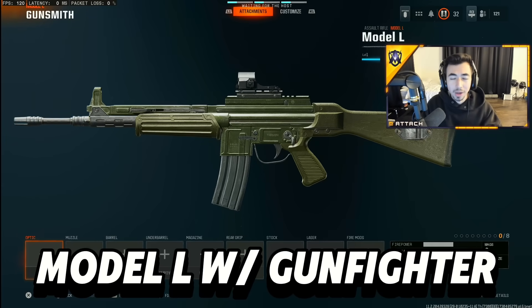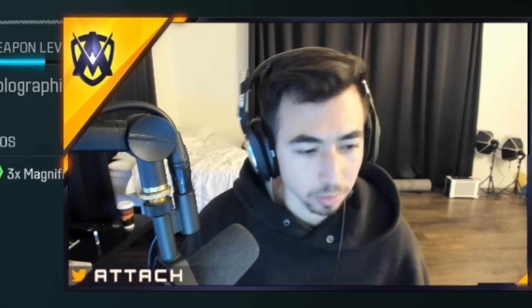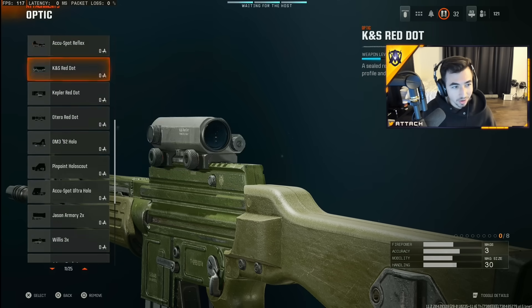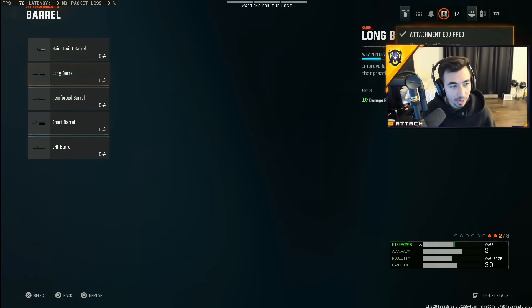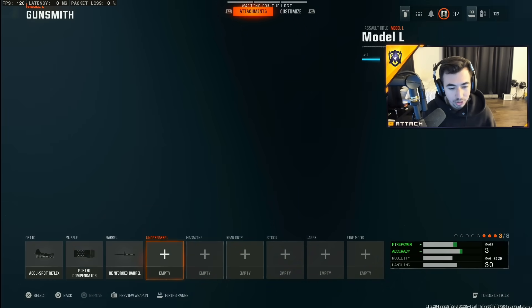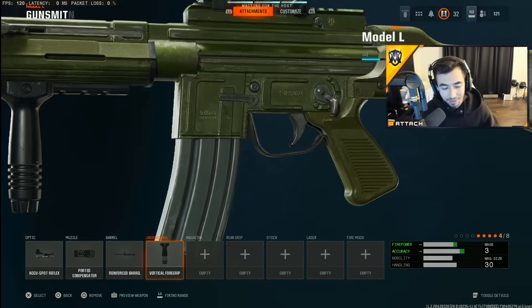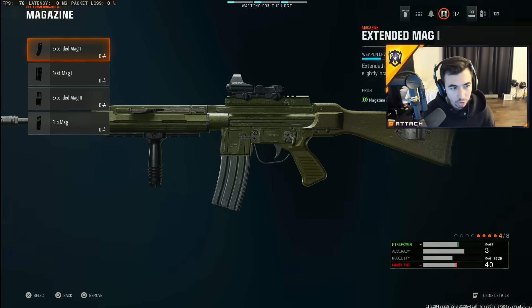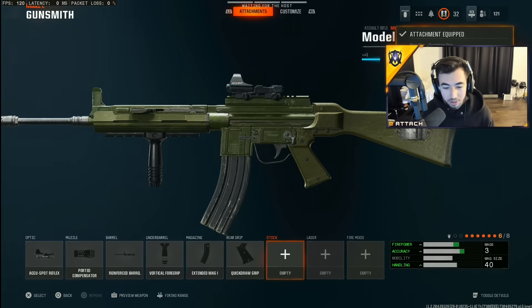The Model L is a top two AR in the game. I would say this and the XM4 are the two best ARs — they both kill in four bullets, so I highly recommend using them. Here's what I use: AccuSpot Reflex, ported compensator again, reinforced barrel for the damage range and bullet velocity. For underbarrel, you want the vertical foregrip — it's just so good for controlling recoil. Extended mags again, and for the rear grip, quick draw for the quick ADS.